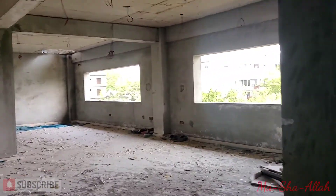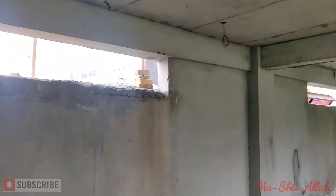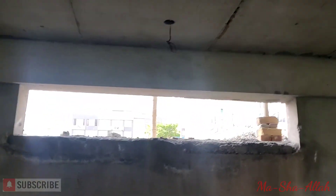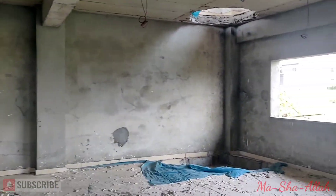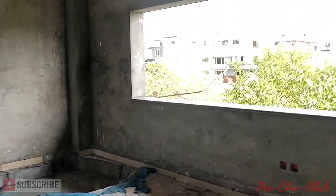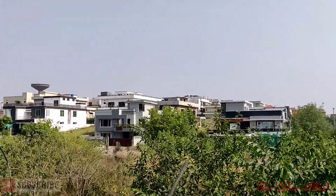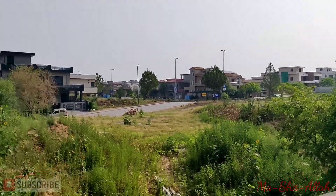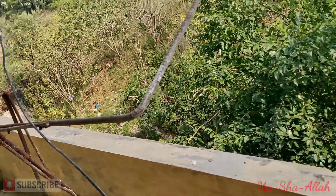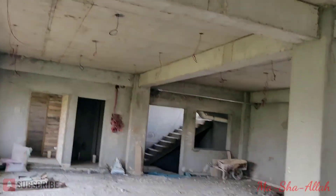This is the upper ground — we were just at the lower ground. The difference here is you've got more natural light coming in from both sides, and there's ample, decent square footage. We kept the windows as large as possible to maximize sunlight. There's also a small balcony feature here that we can get creative with.